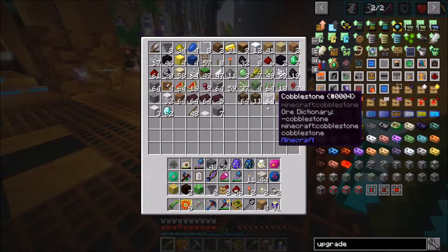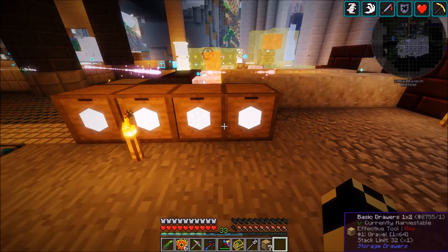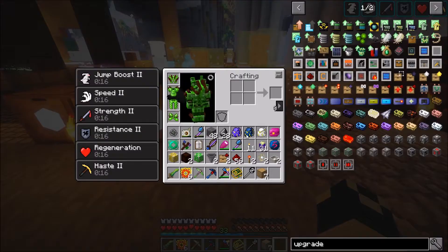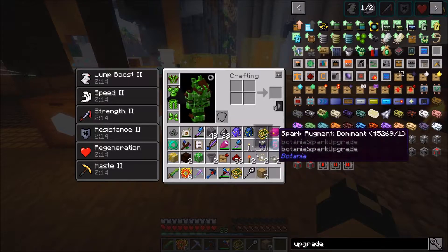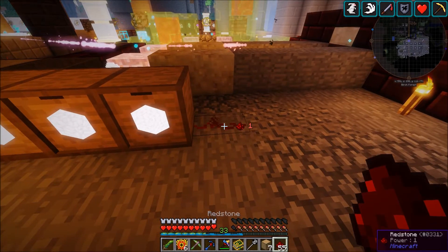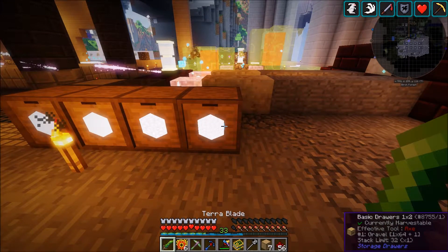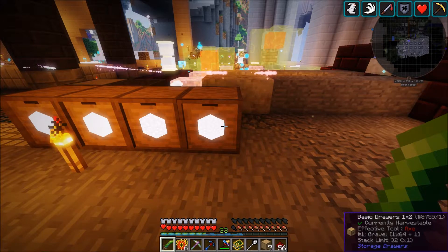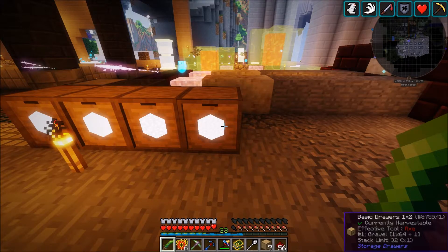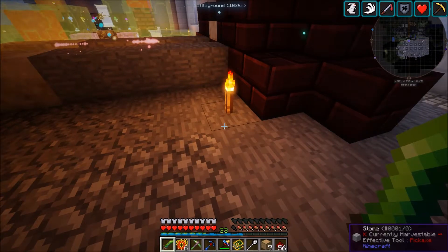Let me grab some gravel just so I can set up this drawer. Right here is where we're going to put gravel, and then we're going to give this a redstone upgrade. You can see that right now we have a redstone power of one. The gravel drawer isn't going to stay completely filled, but once we put some storage upgrades in there and the threshold is a bit higher, we'll have plenty of gravel. I'm not terribly concerned about it — it'll be more than enough.